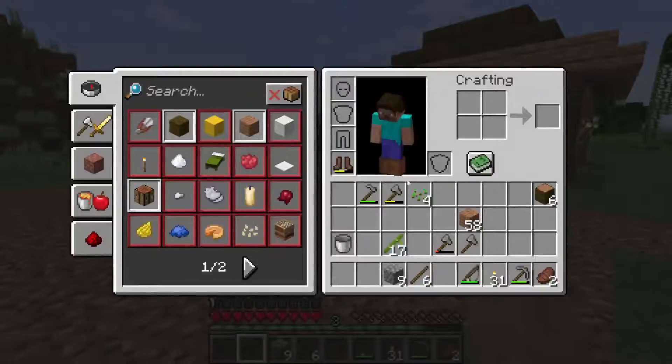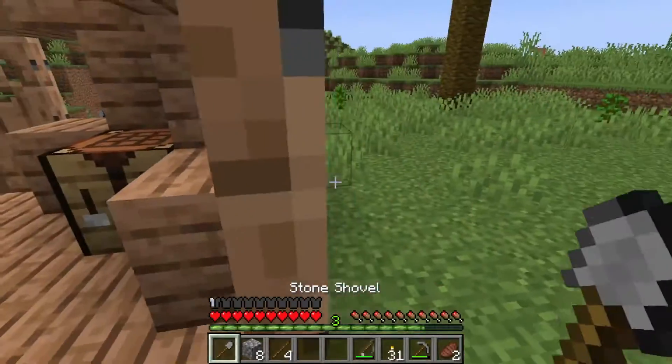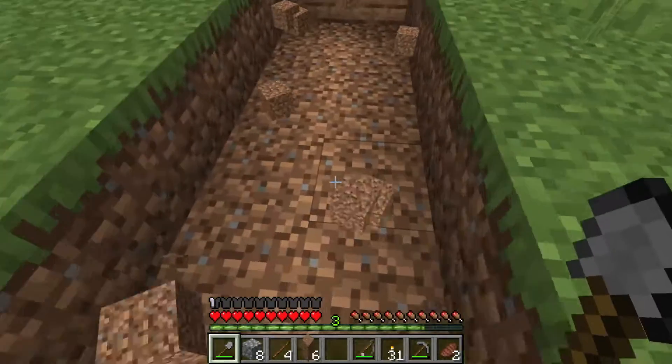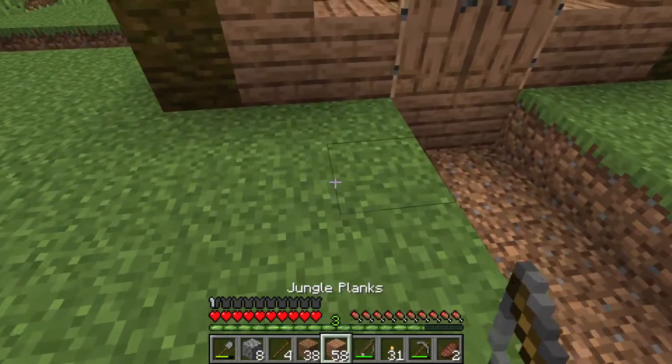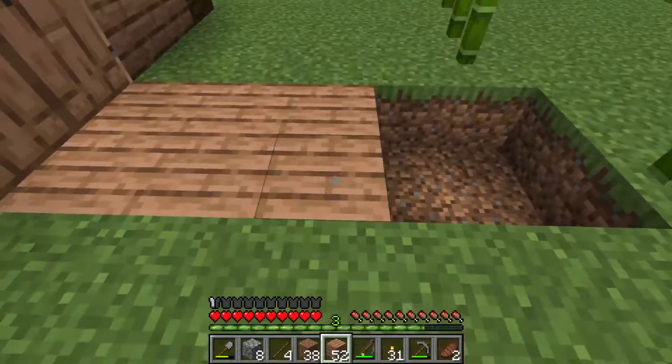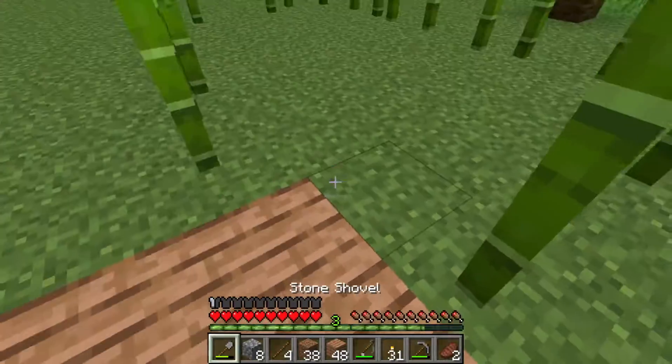It's a little flat now. I'm gonna get another shovel and dig out six blocks in each direction, then fill these in with wood planks. One, two, three, four, five — I actually need to go one more over here.